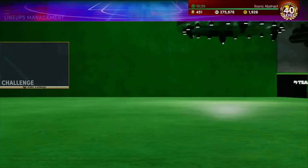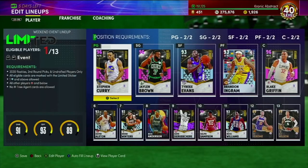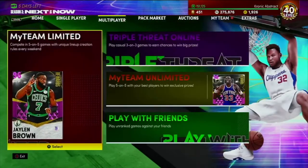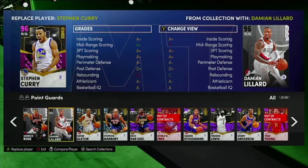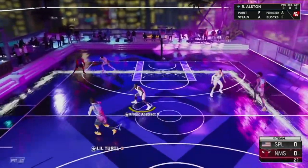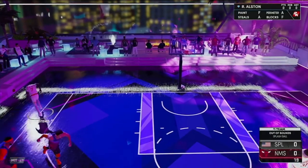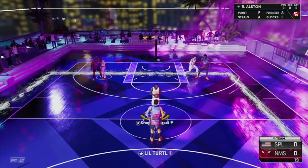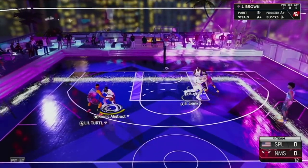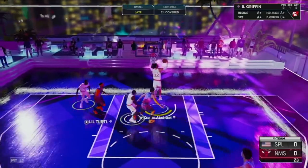As always we're gonna go ahead and play some Triple Threat Online, and then in the next video I'll bring this new and improved squad to Unlimited and play a game to see how the team is. Alright, looks like we found a match — let's get it! Triple Threat. They've got Covington, Anthony Davis — I think that's who that is — and Wiseman. I'm not guarding Wiseman — you gotta show me something.